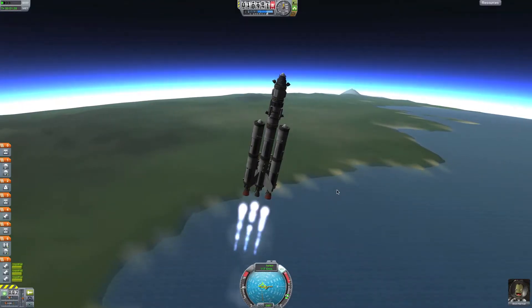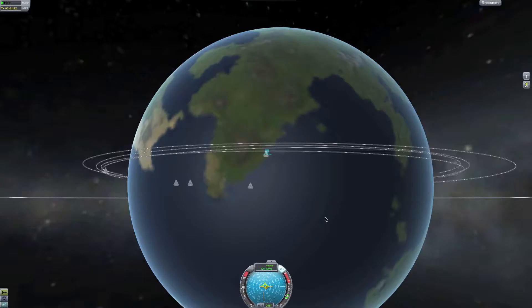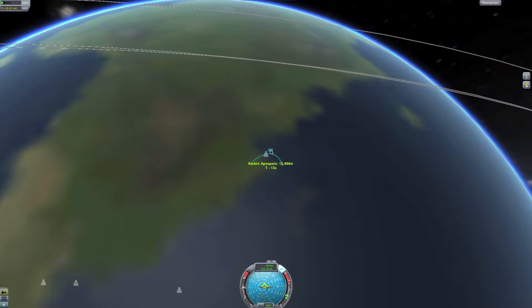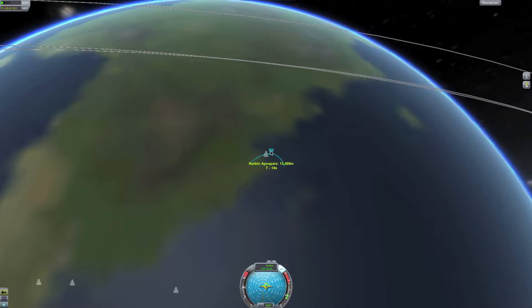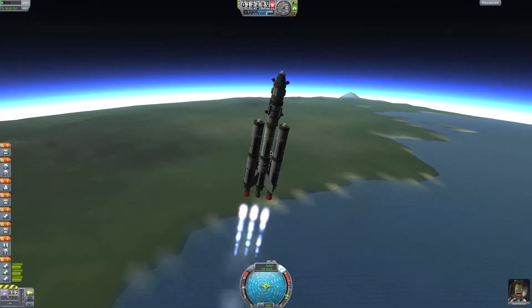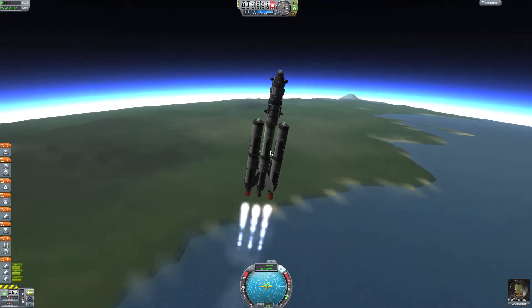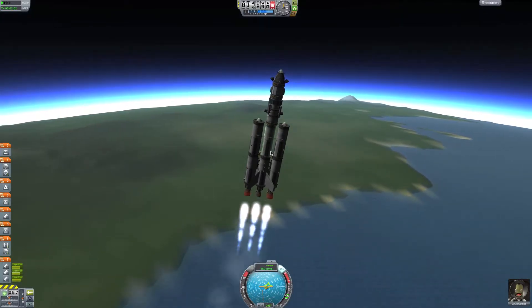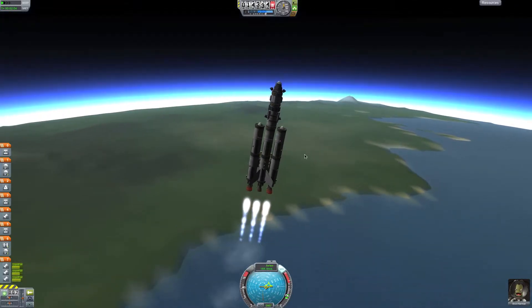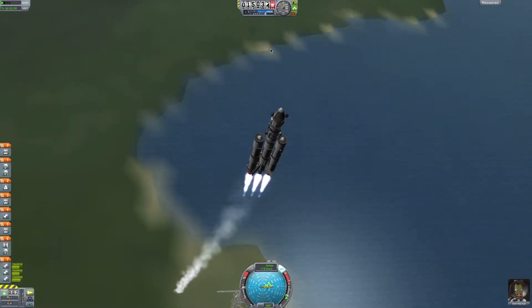Then we're going to want to angle about 5 to 10 degrees to begin our gravity turn. I want to take a look at our apoapsis — you can see it is not decreasing in time, it's slowly increasing, and we want to keep that going. You can bring up your throttle a bit more now if you'd like, now that we're entering the stratosphere. I'm still going to keep mine at 60 — it helps conserve fuel. I usually go to around 100% once we get into the mesosphere and exosphere.